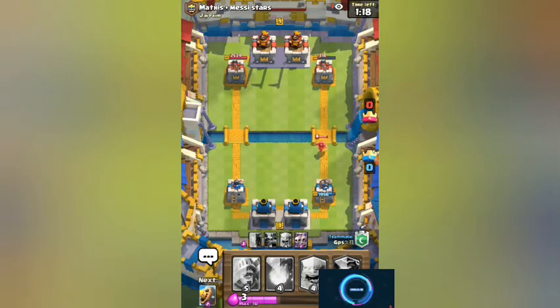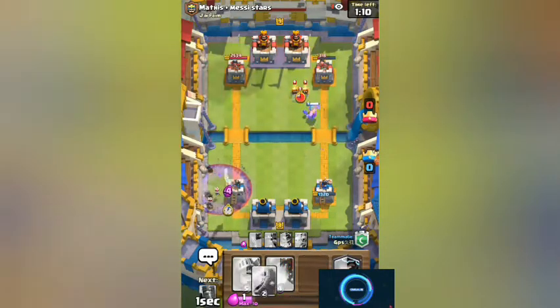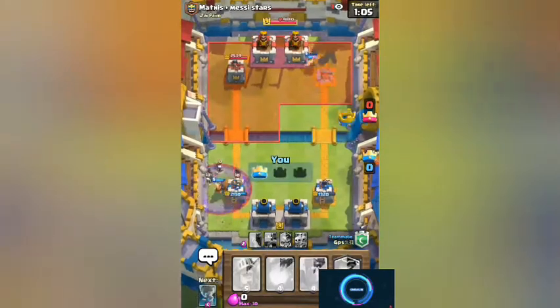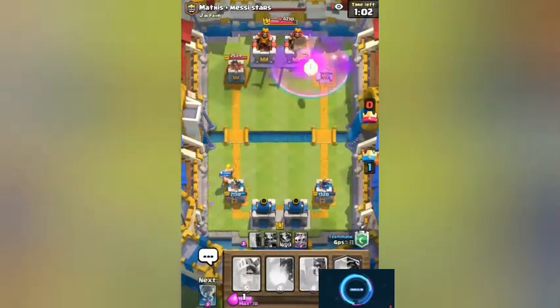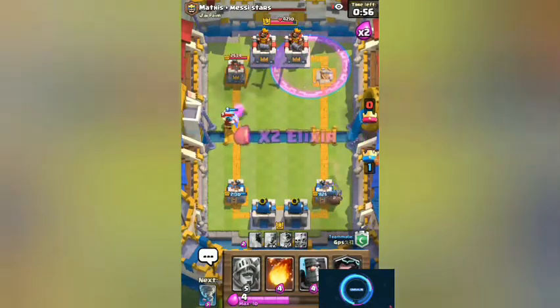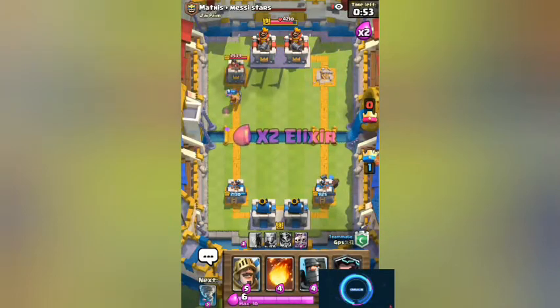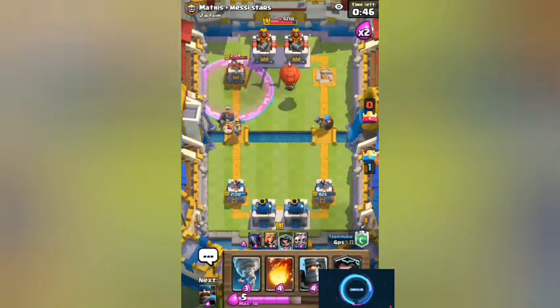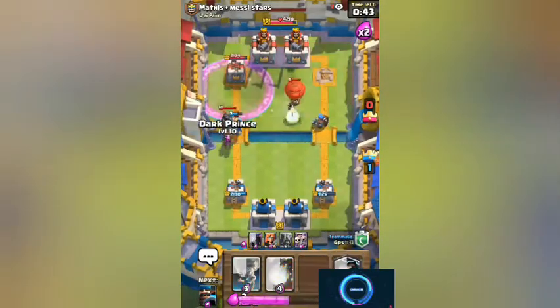Put something on the back... there's a graveyard going on and you're doing nothing. We got some damage, and the Prince takes advantage of that. He didn't even go inside the tower - you gotta be kidding me.